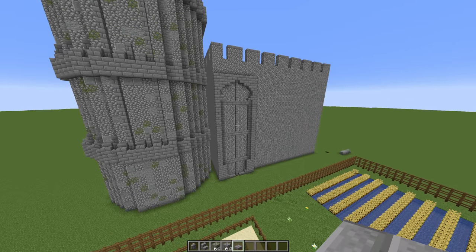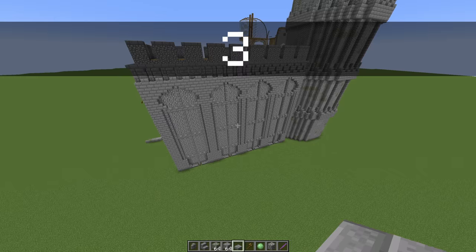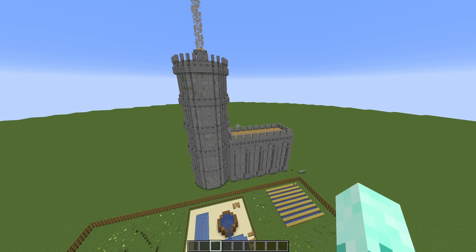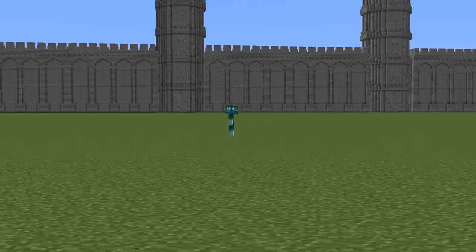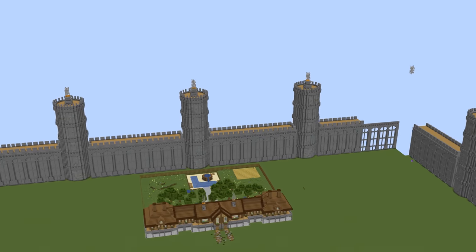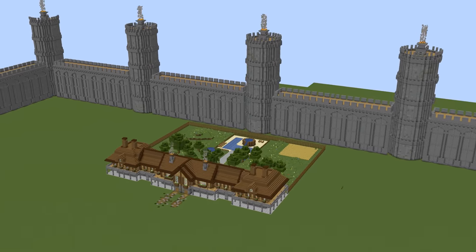Let me just paste this design on all four sides — that's one side, two, three, and four. Now all that's left to do is just to copy and paste this build all around where my city is going to be. So basically, what I did was build an absolutely massive wall completely surrounding me. I think that it should be big enough to fit all the builds inside, but I guess we're just going to have to find out.